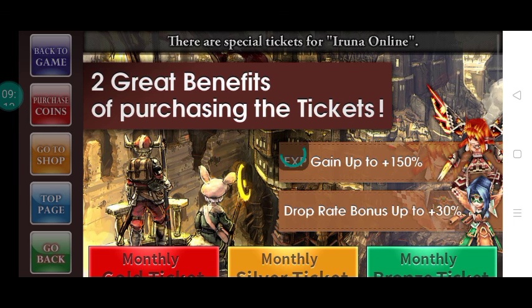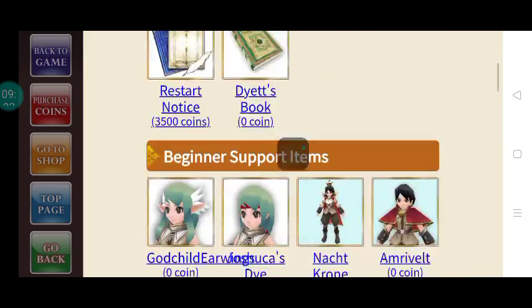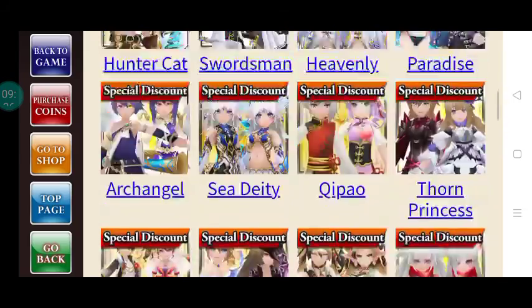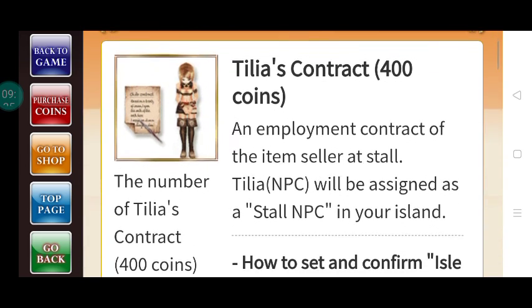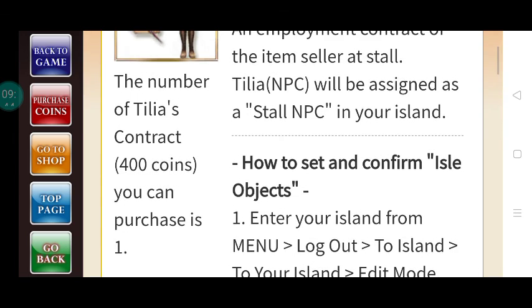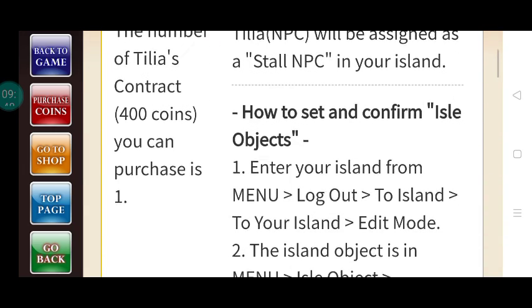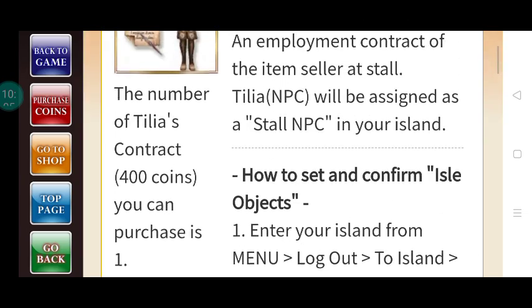I'm going to show you how much the stall costs in the coin shop. This is where you can purchase a stall — excuse me, this is the coin shop — just keep scrolling and this is where Tillia's Contract is. As it says here, Tillia will be assigned as a stall NPC in your island. You purchase it for 400 coins, which gives you a total of 10 pieces of item slots for Tillia and 10 pieces for chat — a total of 20 items for shelf A, chat shelf B, and Tillia. You can only purchase it once.